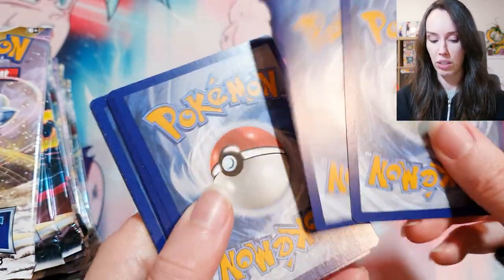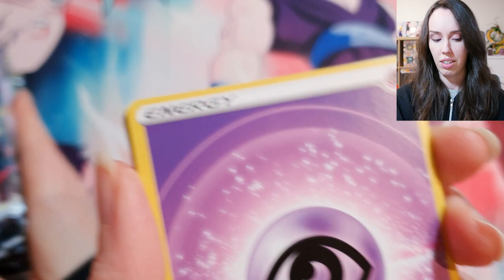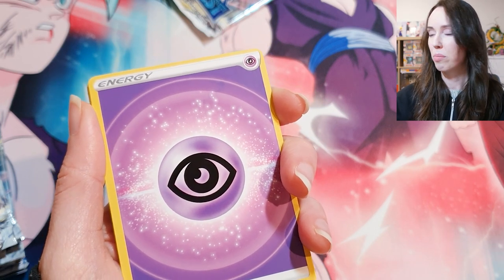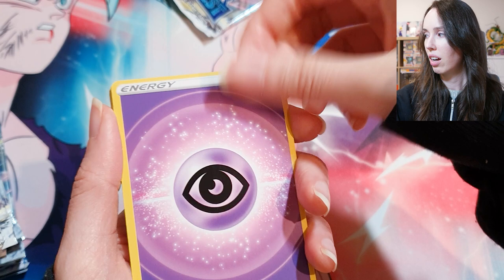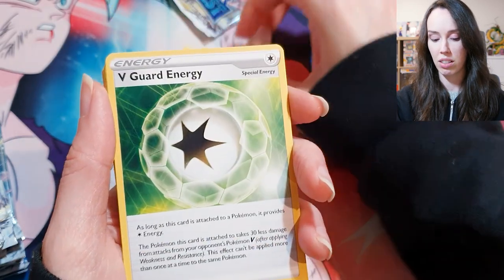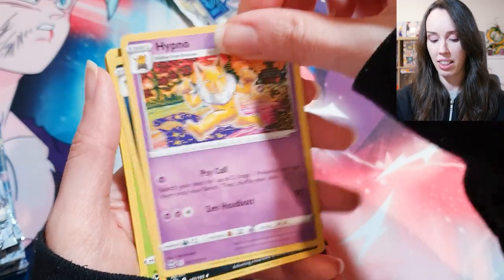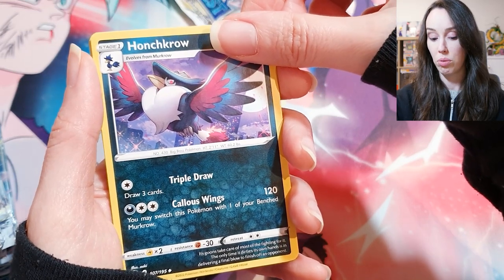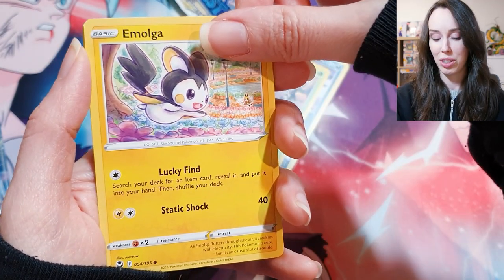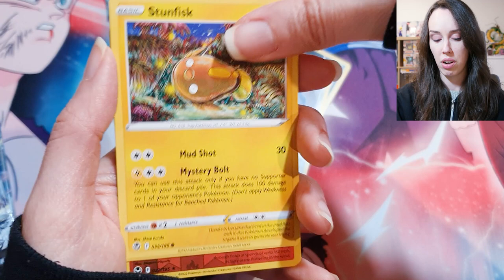With Silver Tempest it's four cards to the front. Is it just me or is it kind of hard to keep up with how you're supposed to shuffle each set? I did Obsidian Flames the other day and that was only one card to the front, whereas this is four. I kind of wish it was consistent amongst all of the sets — maybe the code card always at the front or back, and the rare cards always at the back so you don't have to shuffle anything.